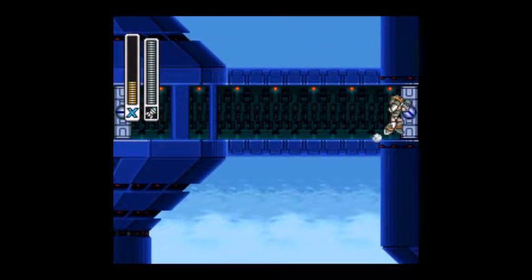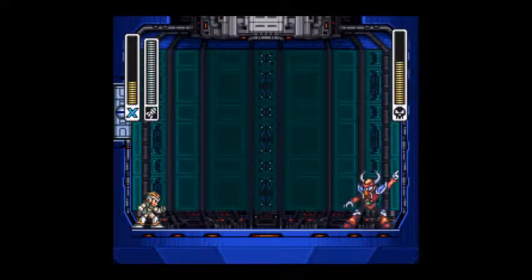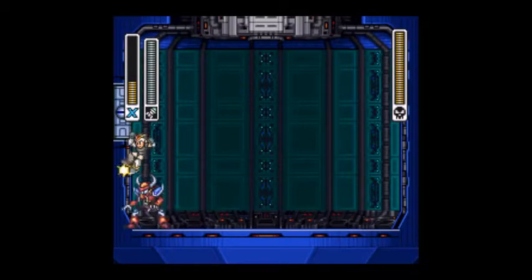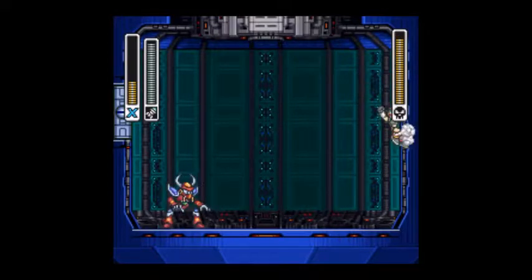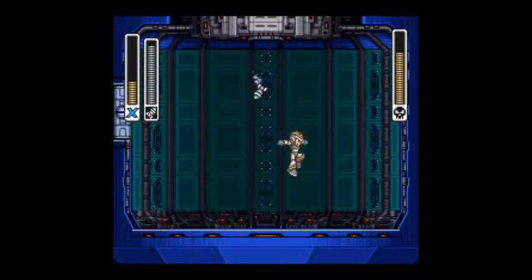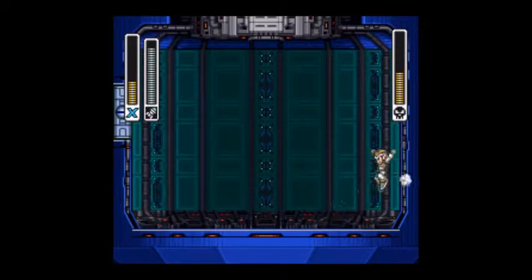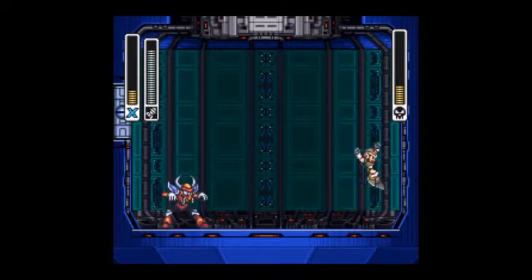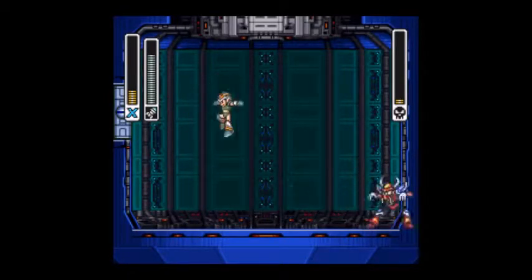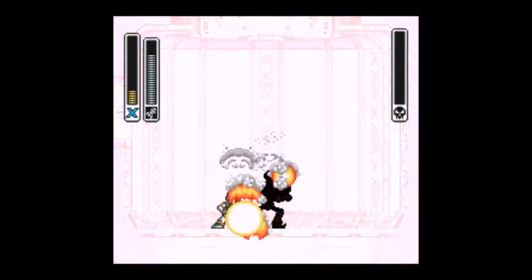Boomer Kuwanger likes to teleport around, as you can see from his intro — he's just teleporting into the room. He can be pretty hard to hit with his teleportation and his boomerang, which is on his head. The homing torpedo will home in on him, and you don't really have to aim — you just shoot it whenever you can. If you're too close to him, he'll try to throw you into the ceiling and that can hurt. But we already got him, so we don't need to worry about that until the boss rush.